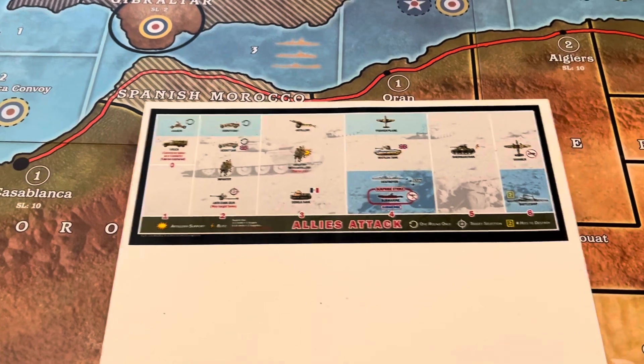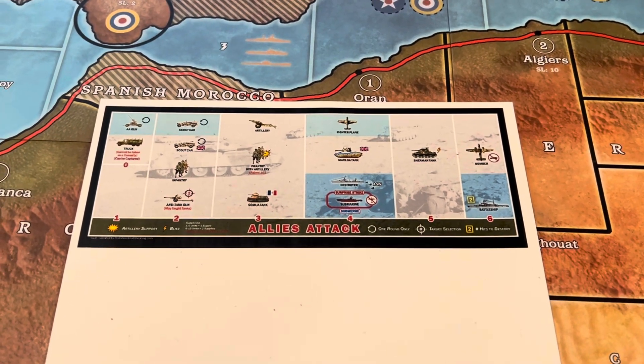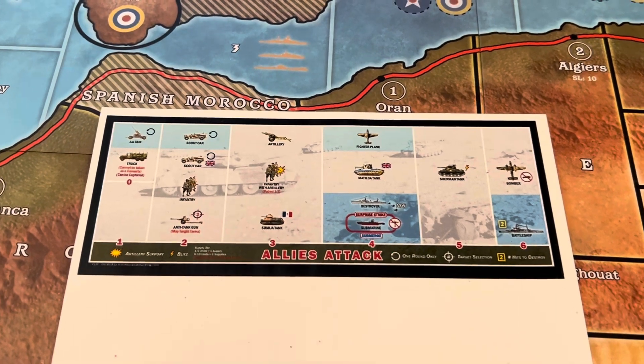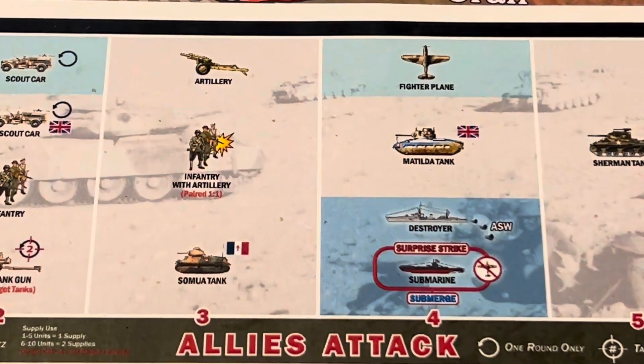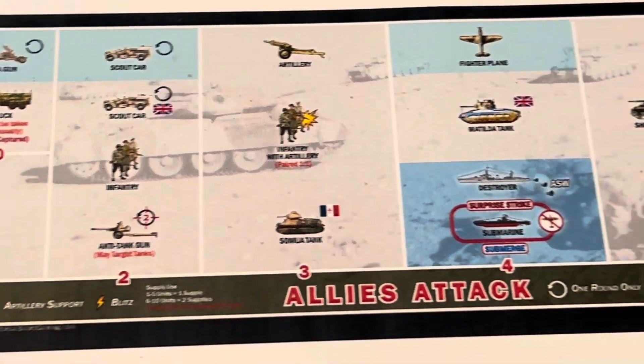It's free — just the cost of printing. You'll want a color printer because of the color on the battle board; all the icons are colored, which is pretty cool.